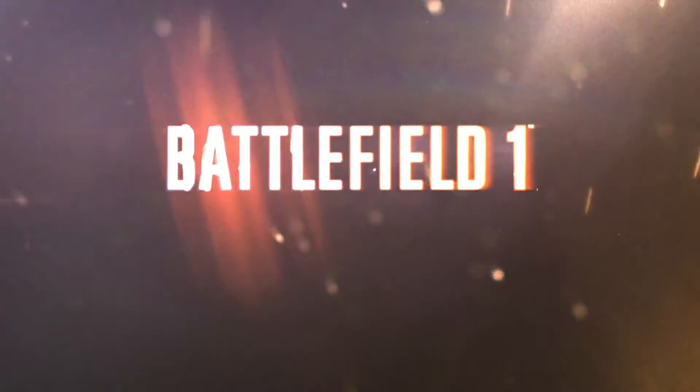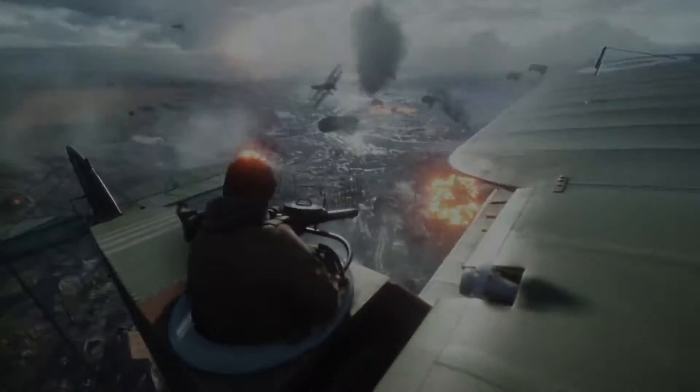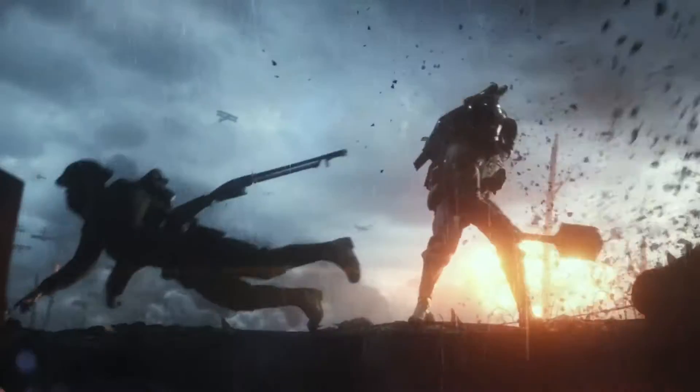The map names we have so far are: Asiago Offensive, which is an Italian Alps map; Gaza Sands, which is a desert map — so we're going to have more desert warfare like we did in Battlefield 4, which is really awesome; and Siege of Damascus, which I'd assume is some sort of desert urban map.